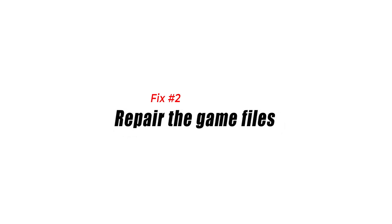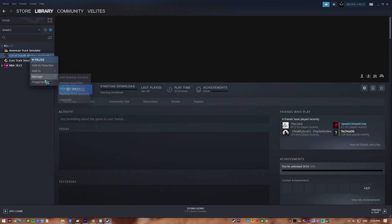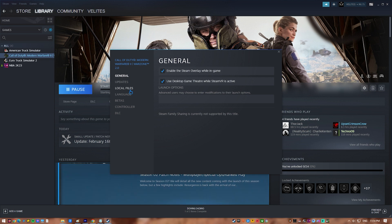Fix 2: Repair the game files. Game files may sometimes become corrupted. To ensure that your Warzone 2 files are intact, you can use the scan and repair tool if you're playing on Battle.net, or the verify integrity of game files option if you're on Steam.